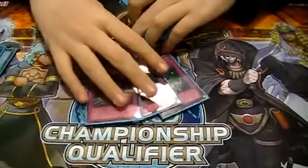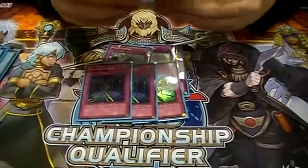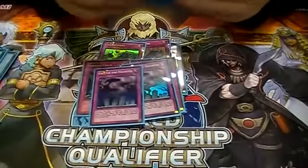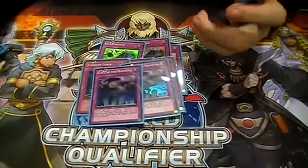3 Fiendish. I like this, but I didn't always like it because sometimes it was just dead. But I really like the Scrap Dragon fuel. 2 Call — wouldn't play 3, it's cloggy at 3. I really like this card; it's basically a Gergiger if you use it on an Armor during the end phase.